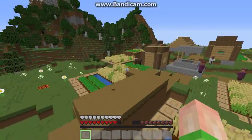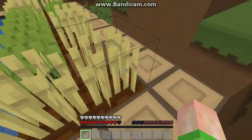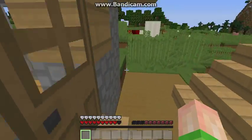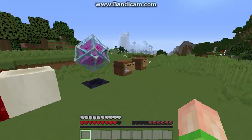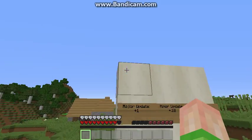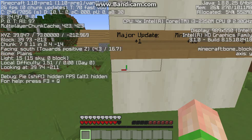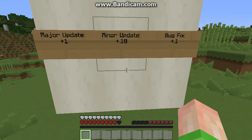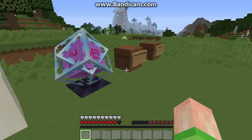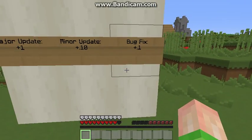If you find a village in a savannah biome, they have their own custom village houses. Anyway, on to why this is called 1.10 instead of 2.0 — a major update is plus one, so that would be 2.0; a minor update is plus 0.1, which just adds a few things; and a bug fix is 0.01.